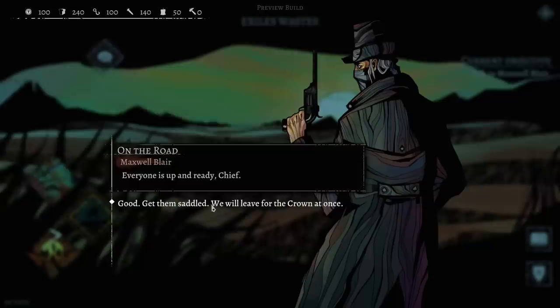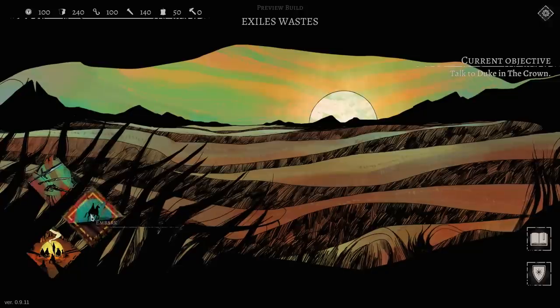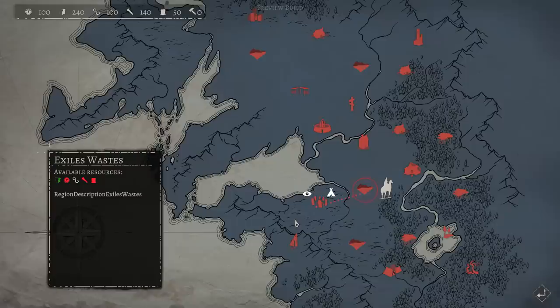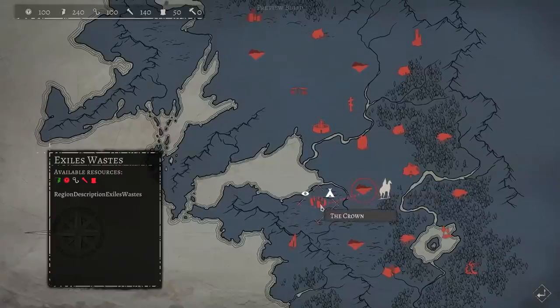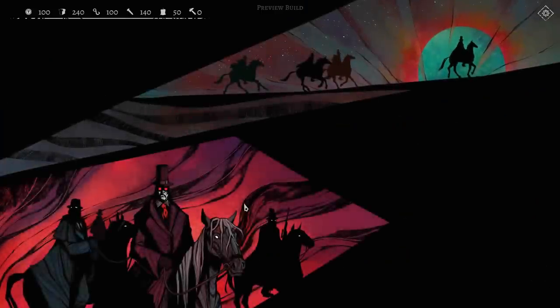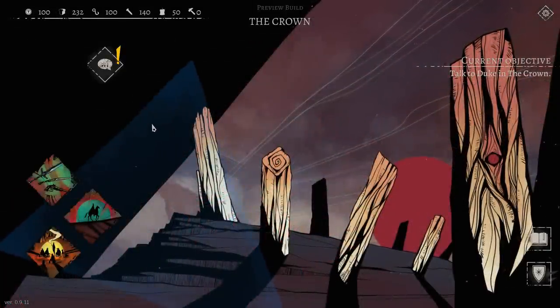Everyone's up and ready, chief. Get them saddled — we're going to leave for the crown at once. This is the world map. From this menu, it's possible to select the next destination for the caravan by clicking on a region. It's going to cost us eight food to get there. That guy's eyes are glowing red — I don't think that's a thing that the good guys normally have. If they were glowing white or blue or gold, maybe you're a good guy. But red? You're definitely a bad guy.